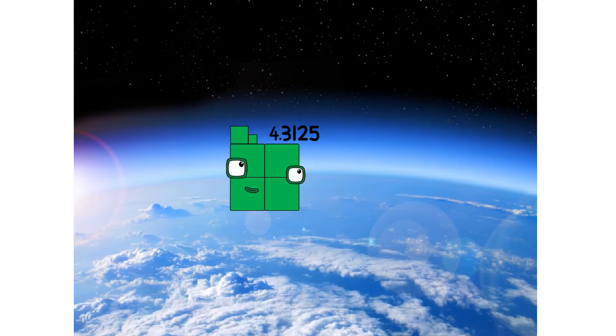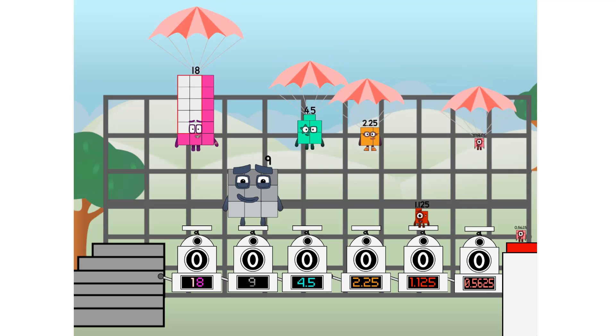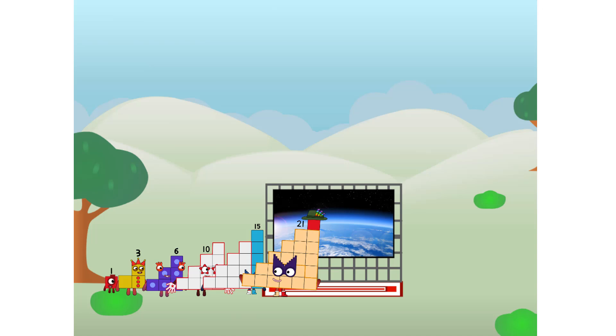Where to? The edge of space. Nearly there. Amazing! We sent a step squad to the edge of space without cube power. We just need a little more power.